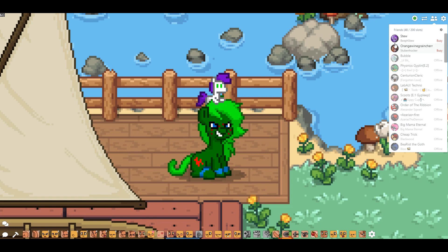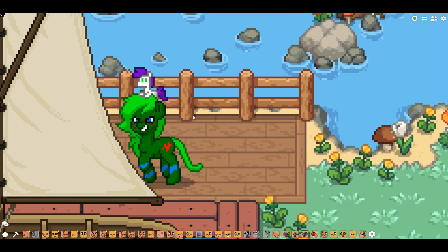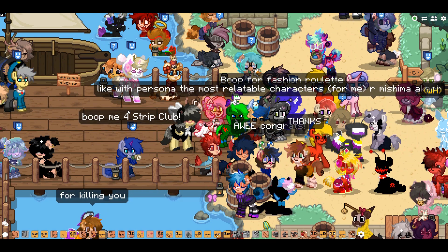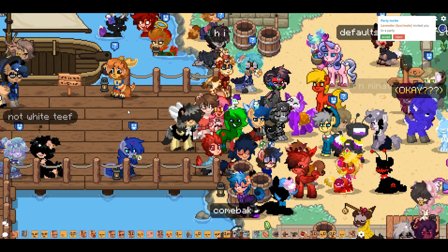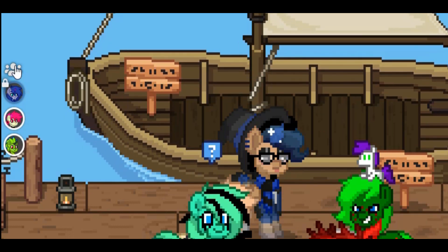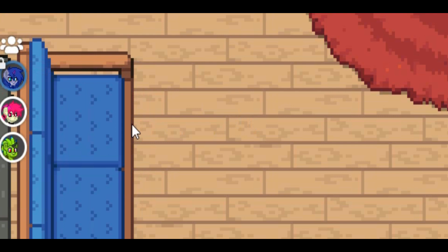There are also improvements to the party system. I'm not in a party right now, so let me join one — boop someone to join a party. Here we go, someone invited me, and if I accept you can see the new additions: there's a party icon, party options, and you can see four of 30 slots. So there are four people in this party — one, two, three, and then me as the fourth.